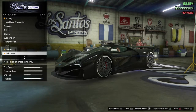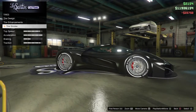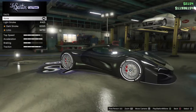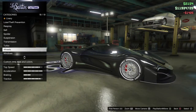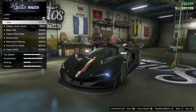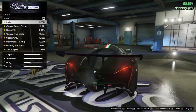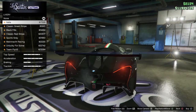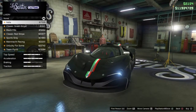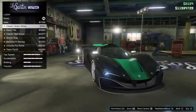Transmission, turbo, wheels - I'm definitely not gonna change those, but let's put some bulletproof tires here. Windows - let's put some light smoke on it. Oh that looks pretty nice, just a black with the Italian stripe. That looks nice.